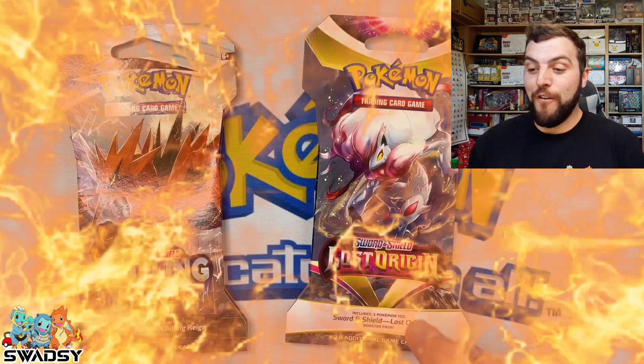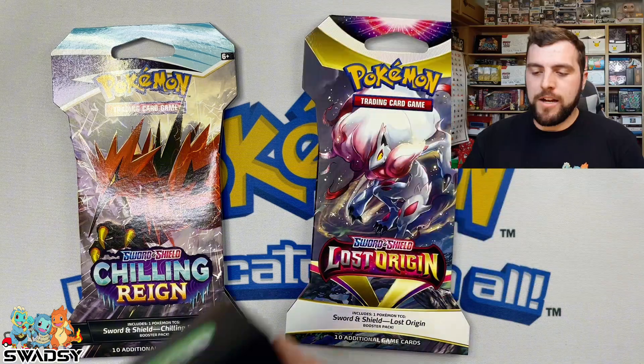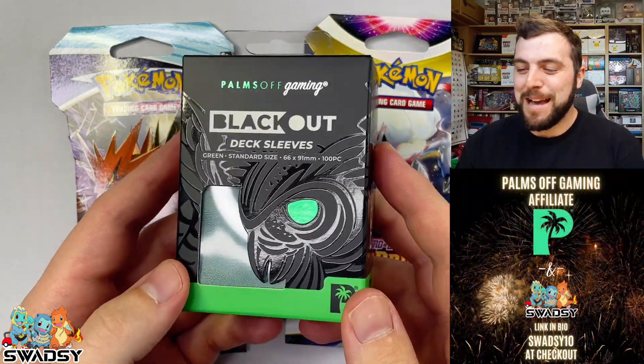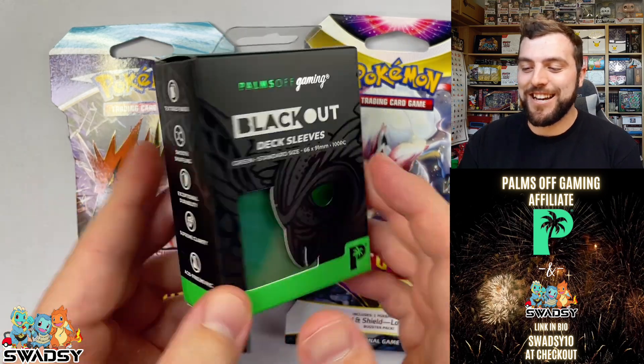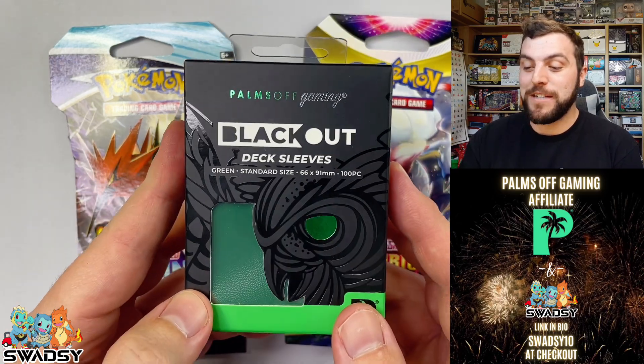We are into the final two packs. A quick reminder — I am now an affiliate of Palms Off Gaming. Swadzie10 at checkout. Description in the video, guys — you'll see the link right down there. Check them out: Palms Off Gaming. Lost Origin pack I believe I was up to — we've got those Trainer Gallery hits going on. You can't really count Trainer Gallery hits against Chilling Rain, but we will — that's okay. I'll let you know who wins, because the chat will not decide that one — I will.